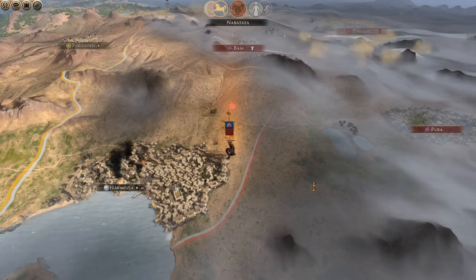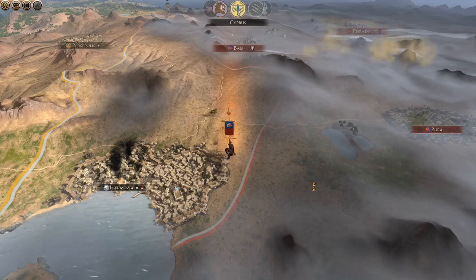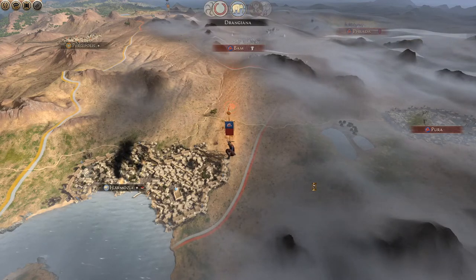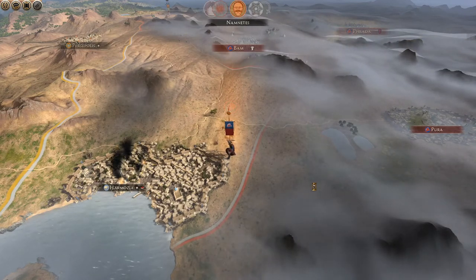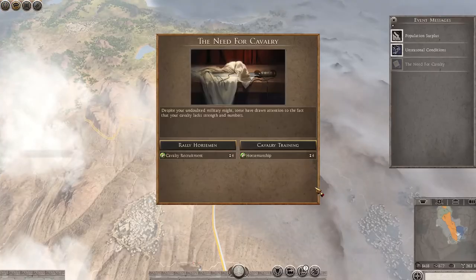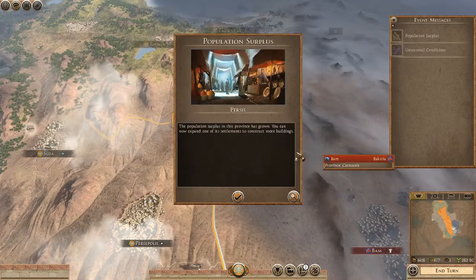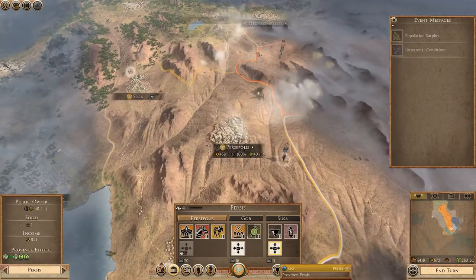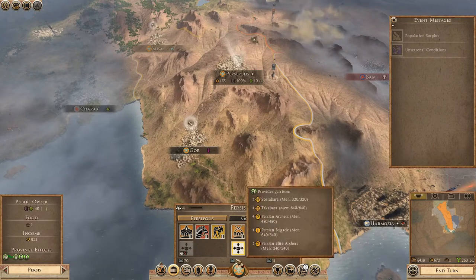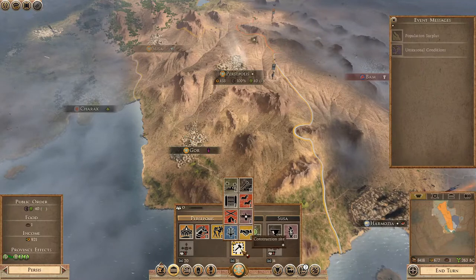I'm going to have to bring the army from the north down — it's just going to have to happen. Unless we can stop them from invading our lands. Bactria is becoming an absolute menace. Rally the horsemen. Population surplus in Persia — let's do it in Gore. We might need to. We'll do it here — and I'm going to build more food. I could do more food. I kind of need it.